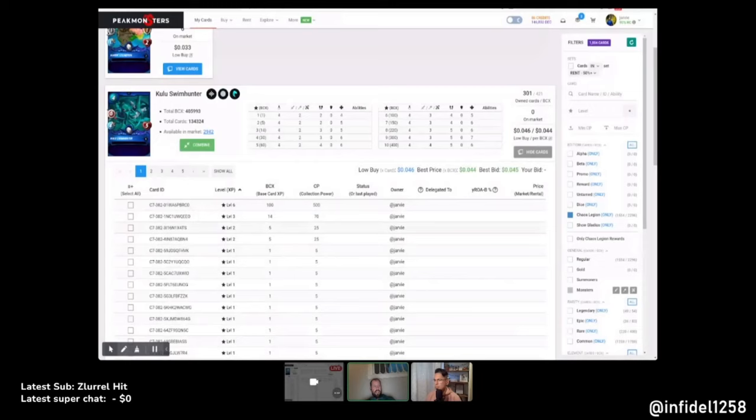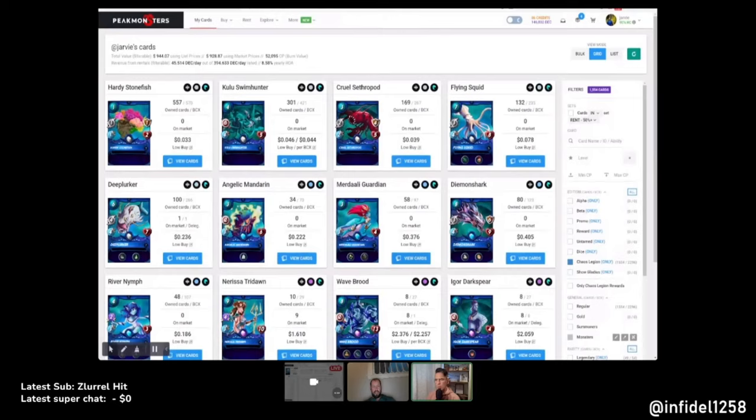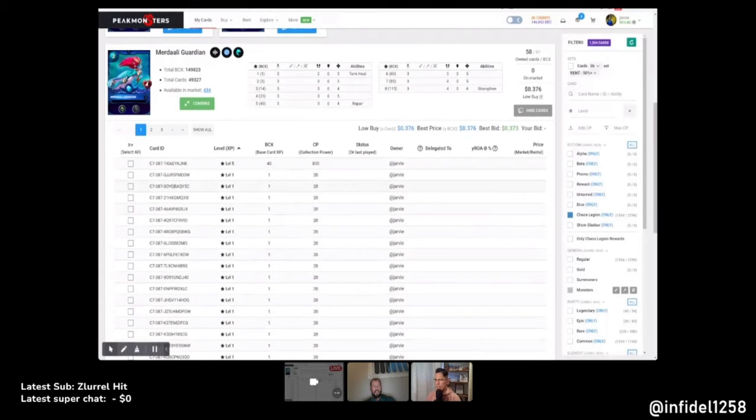I'll do level twos for now and test them — I may swap them to level threes later. I like the Merdali Guardian — it has repair at the lowest level. Let's peek — tank heal. So helpful with the Demon Shark. It's a rare, so you get three speed if you go up a level. But do you want your heal and repair to trigger earlier by being faster, or is the delay okay?